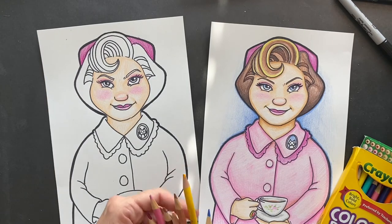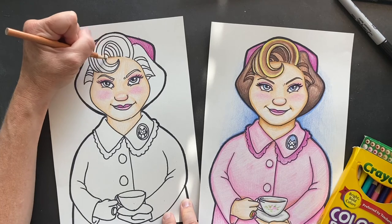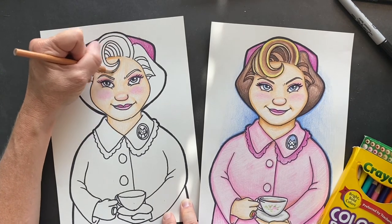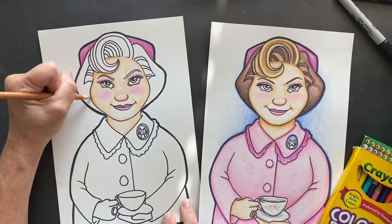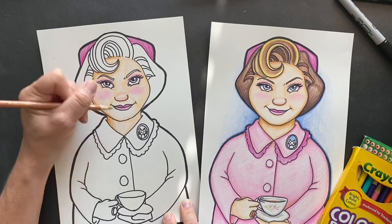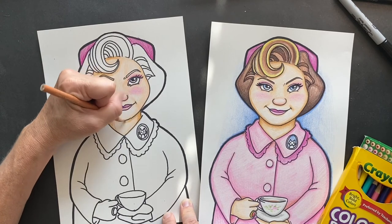Now I'm going to take the tan and go around the edge to give it more of a 3D look, and of course under the hair it looks like there's a shadow. Then go around her face with the tan — of course you want to go under her chin.